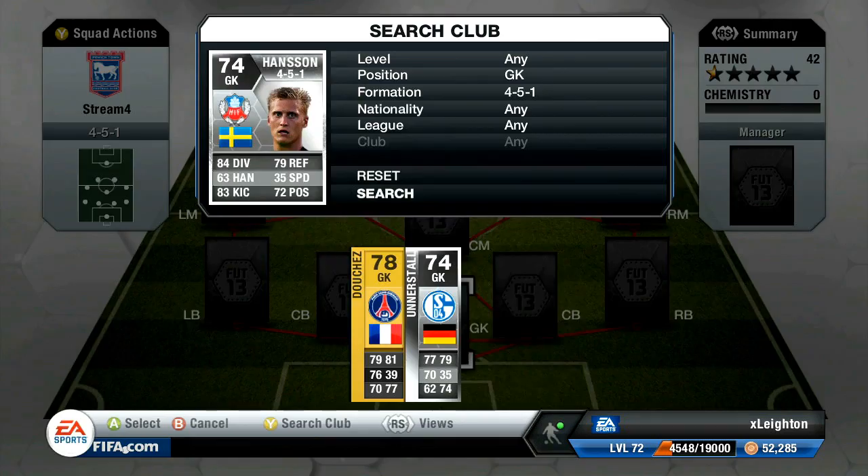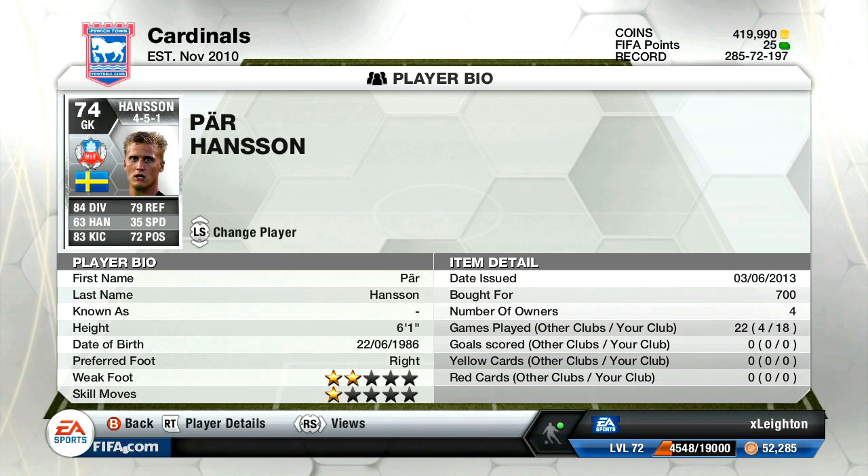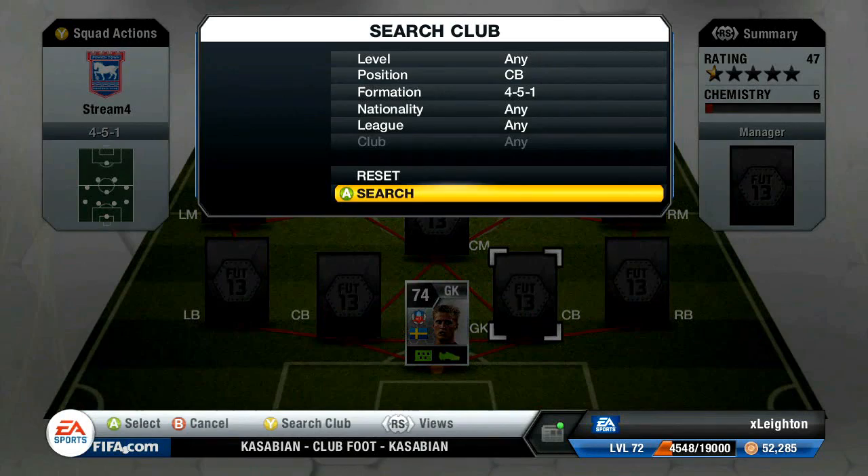In goal for this team we have got Parr Hansen — 6'1", 700 coins. He's an absolute tank. I have used him in my previous silver team. In fact, this little triangle of the two centre backs and the goalkeeper I have used before, but it's so solid I wanted to use it again and build another team around it. It's such a solid defence, especially when you're playing in Division 1. So Parr Hansen in goal — very solid, thoroughly recommend it, especially for 700 coins.